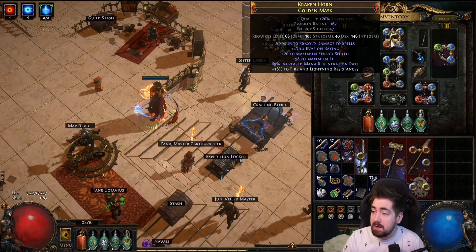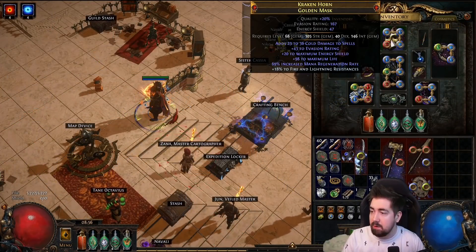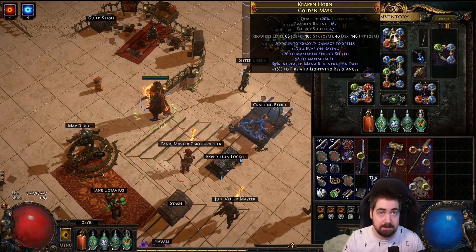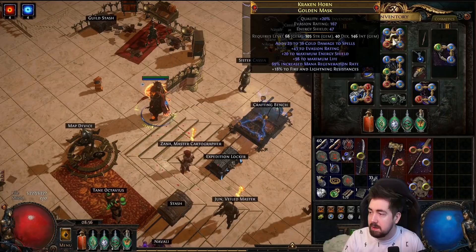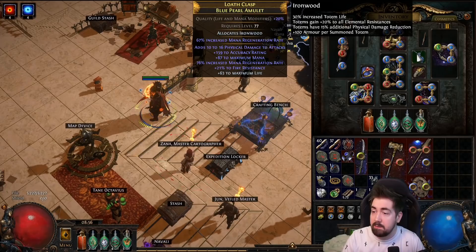Let's look at my gear. I got very lucky and identified this amulet pretty early in the league while playing my Spectral Shields character, but it's something I definitely would want. 70% mana regen, really nice. Getting something like this that also has flat mana would be huge, though the full damage to spells doesn't do anything. It's an Ironwood Anointed Blue Pearl Amulet with high mana and a crazy amount of mana regen, and also has some resist, though resist was very easy on this build.